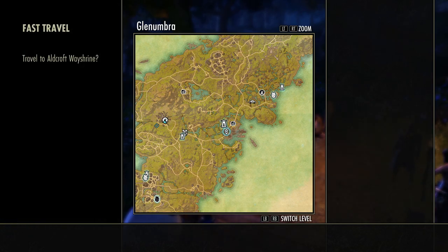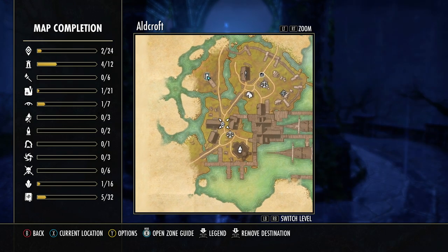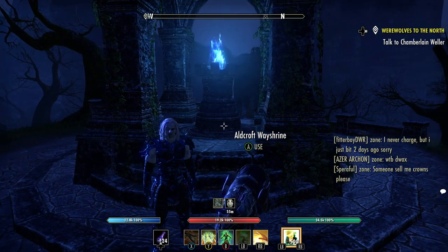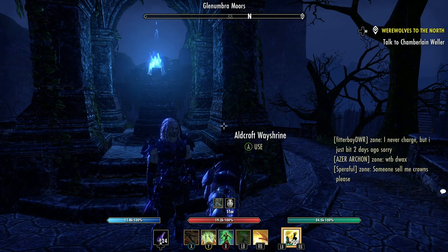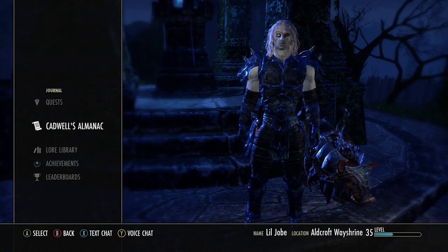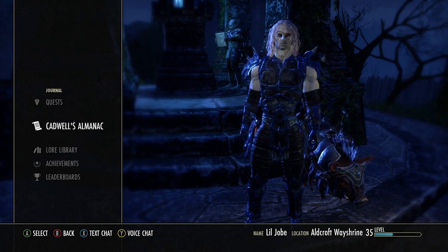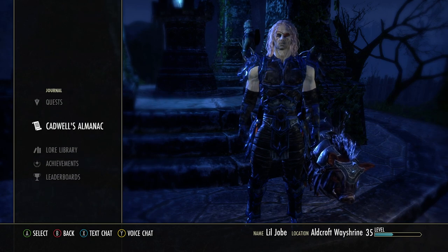We're here at the Aldcroft wayshrine, and the quest marker is right here — all you have to do is talk to Chamberlain Weller. This is a very cool quest about werewolves. Like I said, you finish the main quest and then Cadwell says 'can I talk to you for a moment.' You'll get your skill point from touching the Meridia stone, but you still need to talk to him. If you've completed the main quest but don't have this in your journal, go back to the Harborage and talk to him.